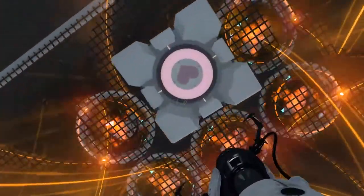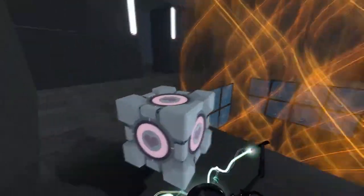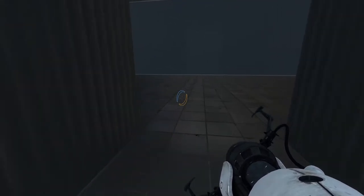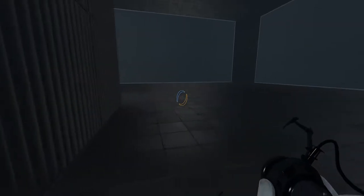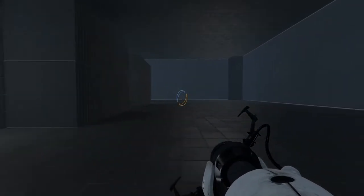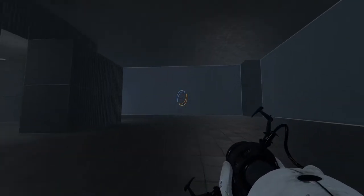Let's grab this cube — companion cube, as indicated by the love heart. I don't know what to do with it just yet. I probably should have had a look around the rest of that chamber before coming up here. Alright, there's the deadly laser death wall. So that's there, a lot of glass going on.